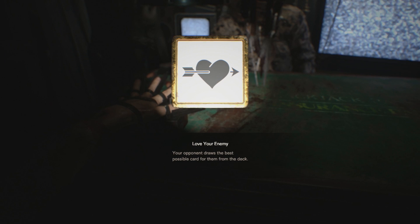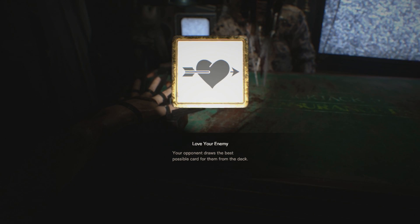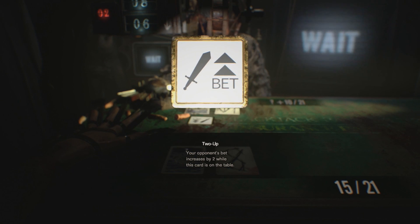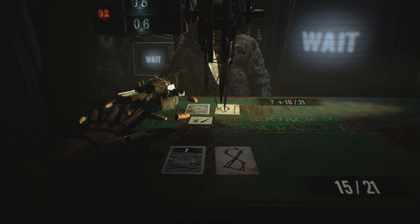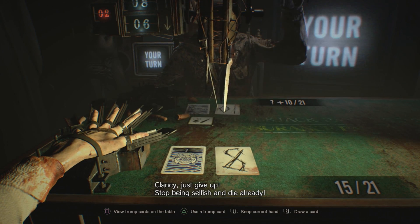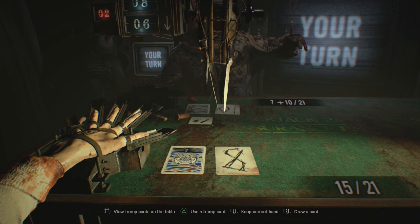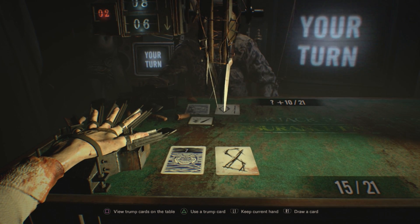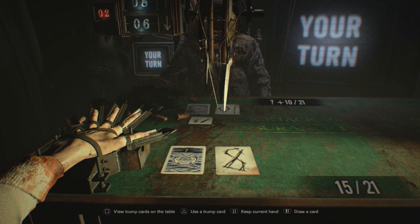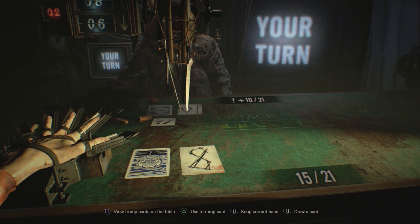Hopefully I get a trump card and make that victory a little easier. There we go — okay, that's the exact card I needed. It's love your enemy: your opponent draws the best possible card for them from their deck. Now that sounds like a bad card, right? It is not. Because basically what it does is it forces them to draw a card. So if they have a card they really need and their hand is 20, so the best possible card could be a 3, but if they're already at 20, that 3 will put them over to 23. So it's not like they'll cheat and give them a 1 and give them 21 — it's literally the best possible card in the deck. If that screws them over, it screws them over. It's very situational — you have to use it when they're very close to 21.